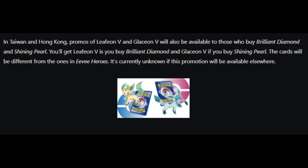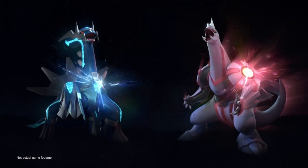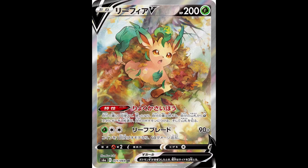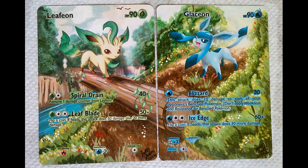But wait, there's more. In Taiwan and Hong Kong, promos of Leafeon V and Glaceon V will also be available to those who buy Brilliant Diamond and Shining Pearl. Let me know if you guys will be buying Pearl or Diamond, and if you want to see me doing a playthrough on this channel. You'll get Leafeon V if you buy Brilliant Diamond, and Glaceon V if you buy Shining Pearl. And amazingly, the cards will be different from the ones in Eevee Heroes, which means more alternate art Eeveelutions. We don't know what they look like just yet, but as soon as we do, I'll be sure to let you guys know.